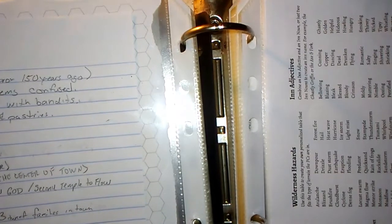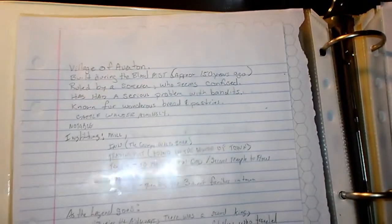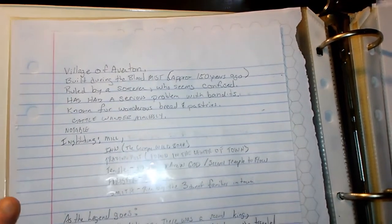So as it sits, just using regular generation tables and a little bit of GM skills, I've got a backdrop. I've got the story coming together for how these adventurers are coming together. They have an immediate problem they have to solve, and now they've got a long-term goal.